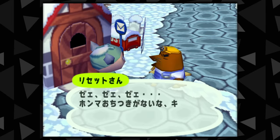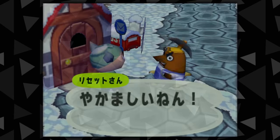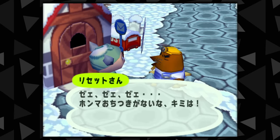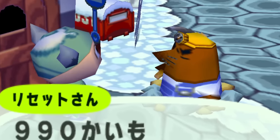Funnily enough, the game actually keeps track of how many times you input a button during this interaction, and Resetti will tell you this number during the scene. Curious on how high this goes, I set up turbo button controls and was able to get Resetti to count over 1,000 inputs during his speech. So if Resetti can truly hear every input, I apologize.